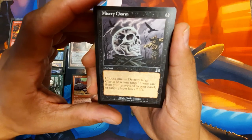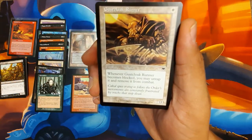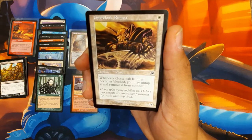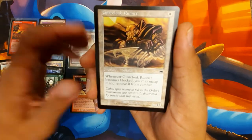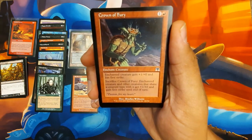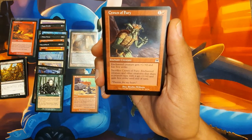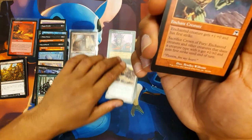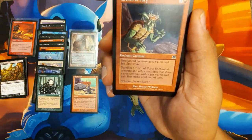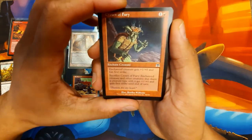Gust Cloak Runner - 1/1 for 1, soldier. When it becomes blocked, you may untap it and remove it from combat. Crown of Fury - enchanted creature gets plus 1, plus 0 and first strike. All creatures of the same type get plus 1, plus 0 and first strike when you sac it - a little scarier than Crown of Suspicion. Dirty in a goblin deck, absolutely. Barkhide Mauler - 4/4 for 5. Cycling. No one's ever going to use that, pretty sure they just cycle it every time.